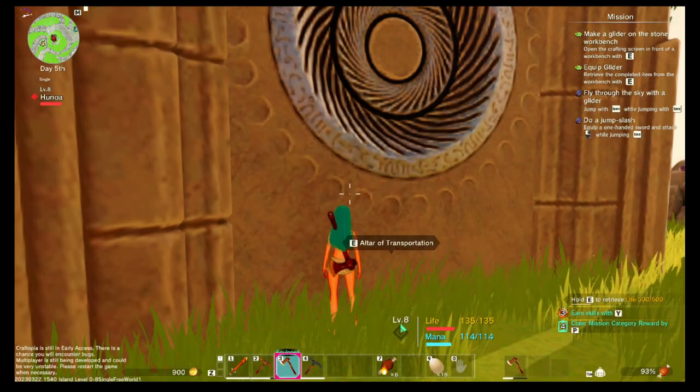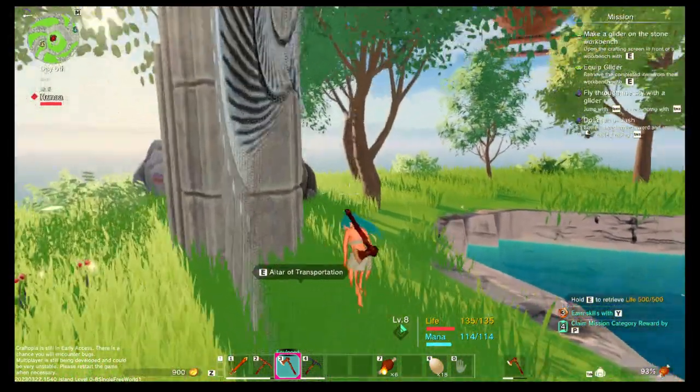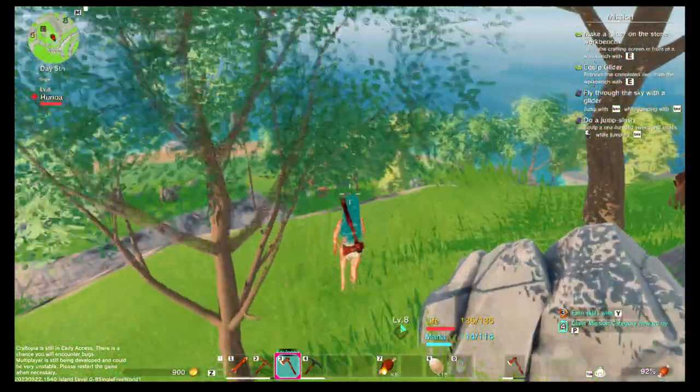We have an altar of transportation, and of course there are NM levels and island levels — Island of Beginning, level one. In the world that I named Star. And as you can see in the bottom left corner, Craftopia is still in early access, so we can do various fun things in it.